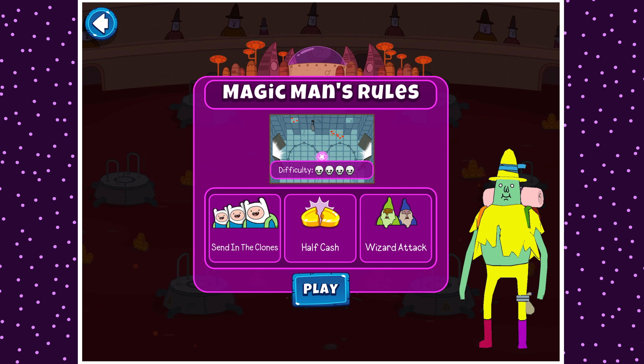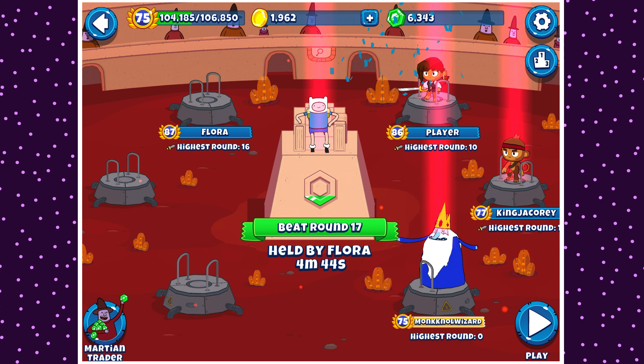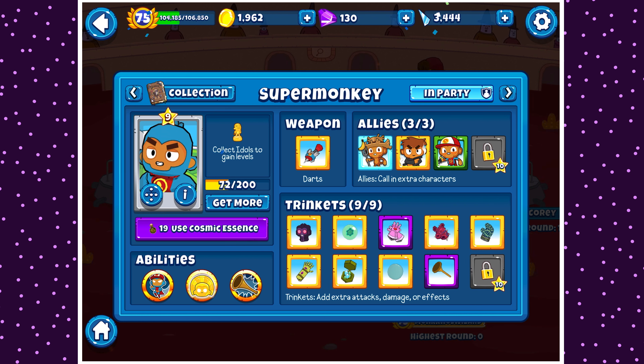It is half cash, though, which kind of sucks, and Wizard Attack, which both really stink. The map is Infinity, which is a really cool-looking map, but it's actually pretty difficult, which isn't that great either. So yeah, we're not exactly in the greatest position. This is my Super Monkey build - he is level 9.